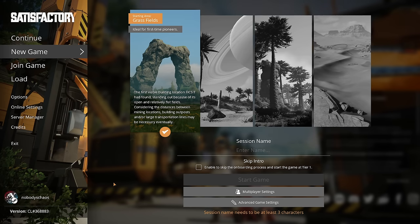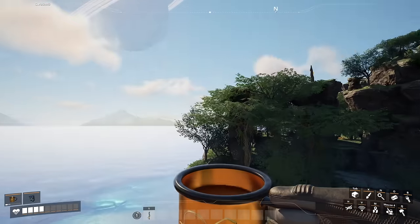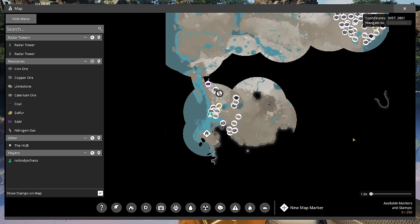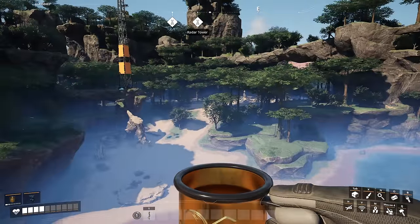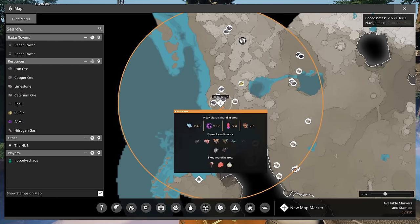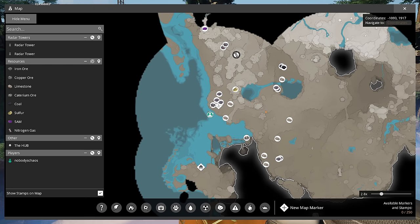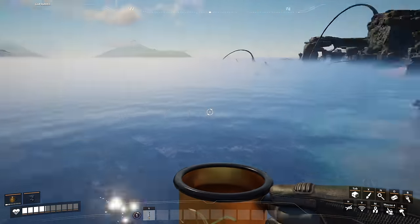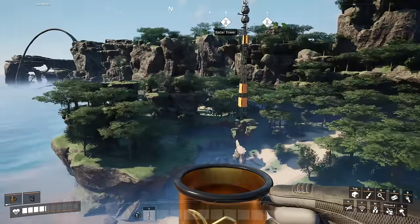Now for starting locations that aren't in the main four biomes. This location here is not in a starting biome, but it is my favorite starting location on the entire map. It's in the southwest of the map. You have three pure nodes of iron, one pure node of copper, and two pure nodes of limestone. It's near a bunch of other resources when you want to expand, and it gives you plenty of flat space to build — you can even build on or over the water. Not to mention, plenty of biomass to use in the early game before you switch over to coal.